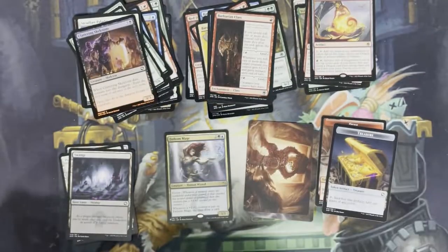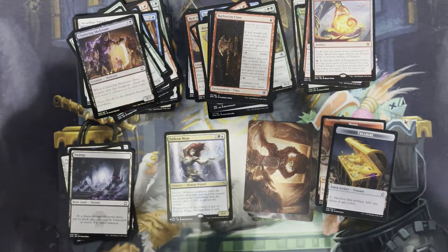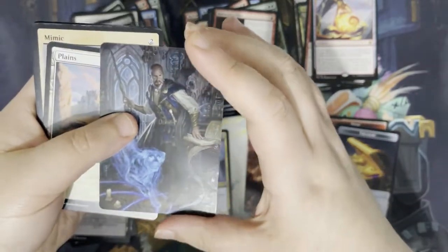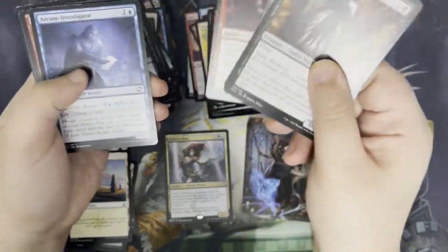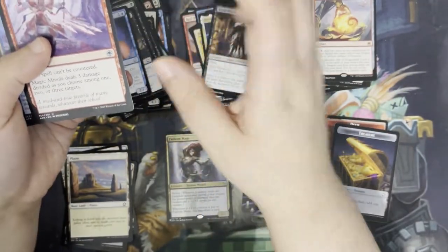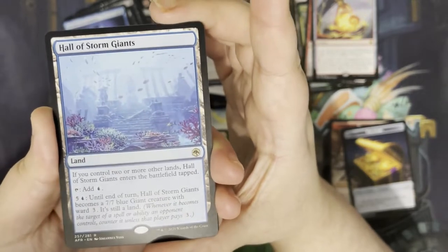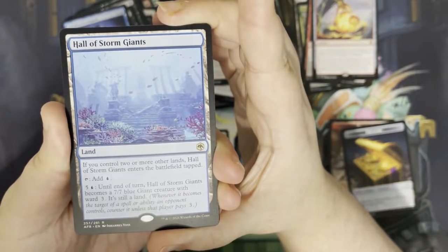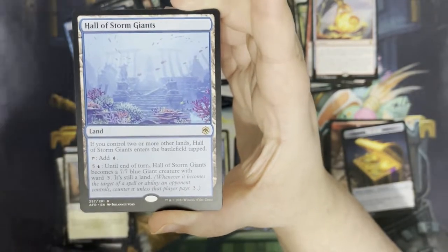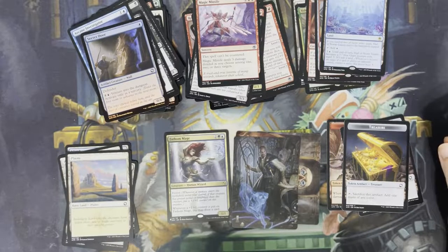Next up. We have our art card — it's Mordenkainen. Got our lands. We've got a Mimic as our rulebook card, some commons, some uncommons. Our rare is a Hall of the Storm Giants — it's a land. If you control two or more other lands, it enters the battlefield tapped. Tap to add blue. And you can pay five and a blue to make it a 7/7 blue giant creature with ward three. We've also got a foil Secret Door, and our token is another treasure.